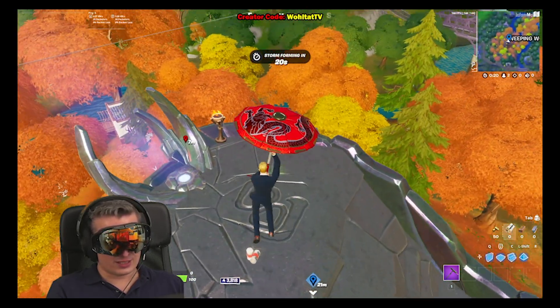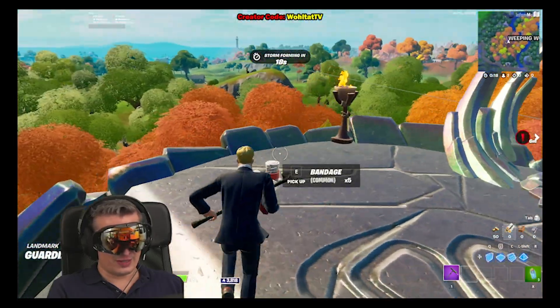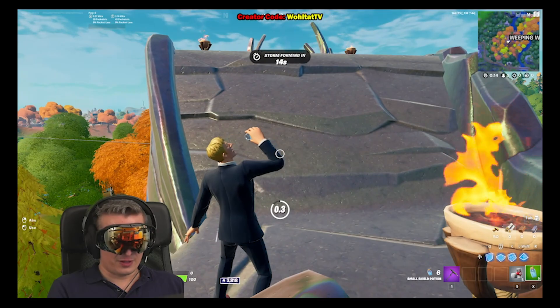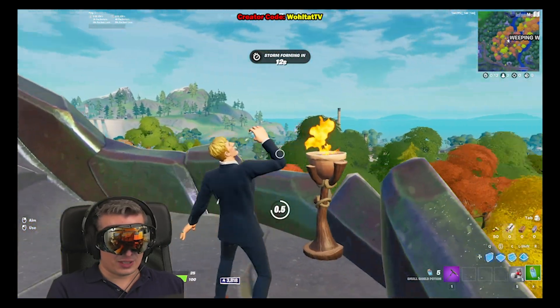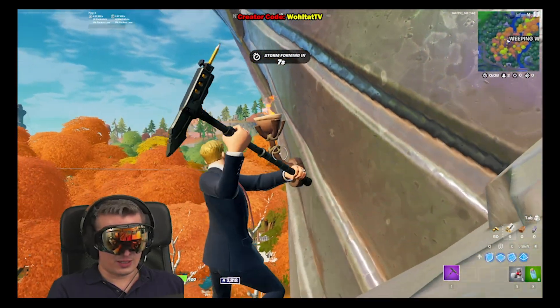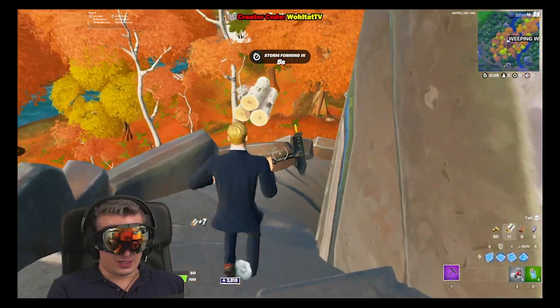There she is — the lady talking downstairs. We don't have any loot here but I have shield, so what we do now is just pick up the shield. You also need some materials — you need like 20 materials. You could actually do this in Team Rumble; I'm not sure if the guardian is there though.